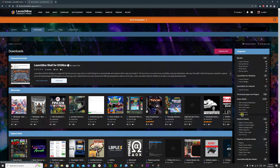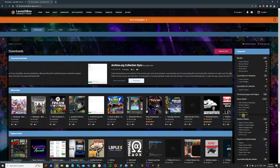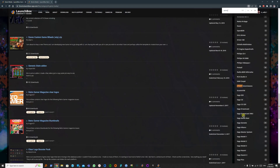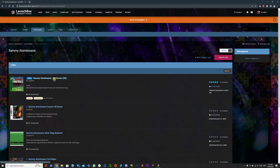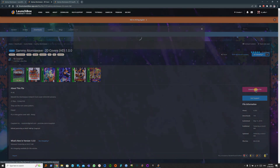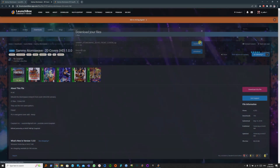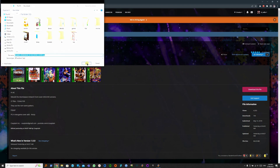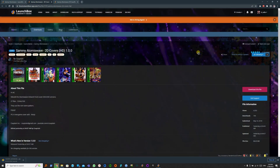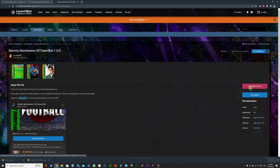We want to go to Game Media, and here we can search for our platform. For 2D, we're going to take this set, and for 3D, we're going to take this set. Let's download the file and also download the additional file. Next is 3D — download this file.